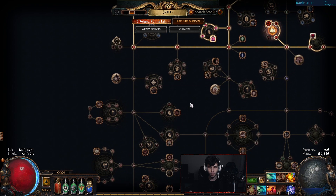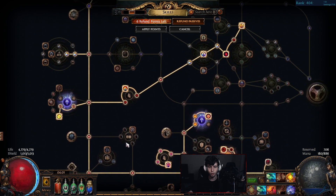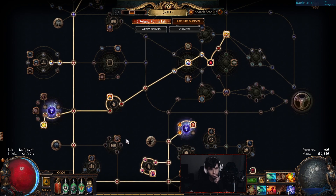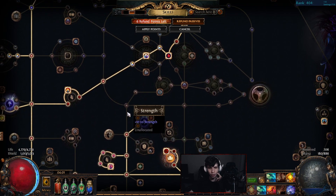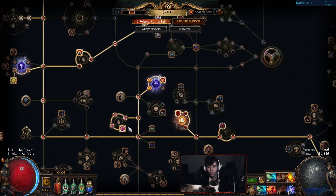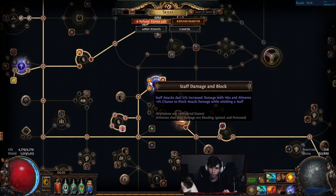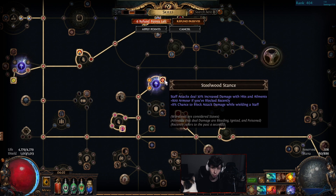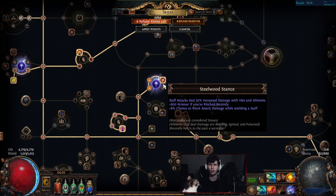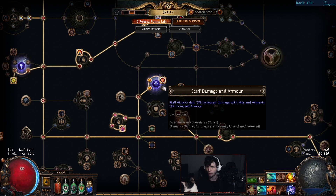Moving on down, I actually just noticed I could save multiple points — my original tree pathed down here for Barbarism but I could save two passives. Pathing through Tireless — mana is definitely somewhat of an issue on this build in high tier maps. Going up for the block nodes here: block, block, block, plus 800 armor if you blocked recently, which is honestly really nice.